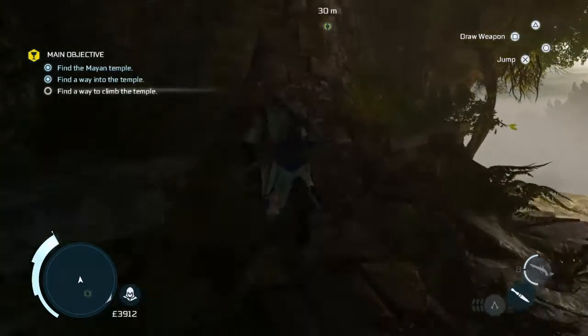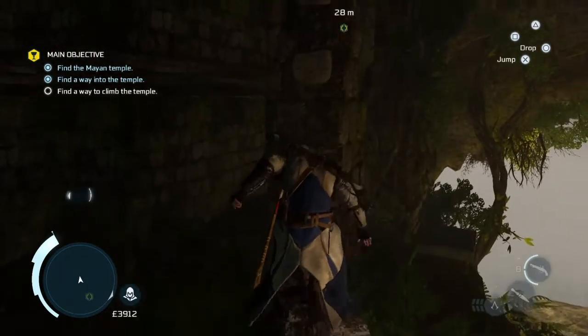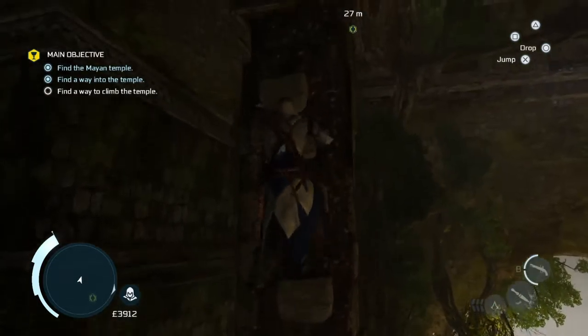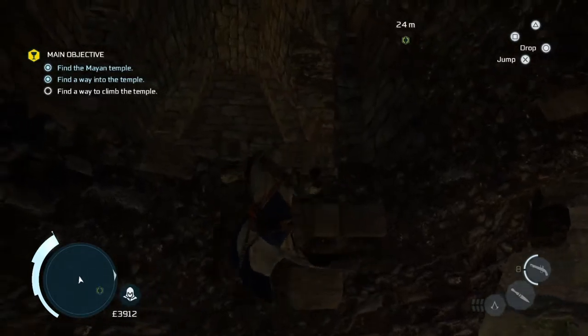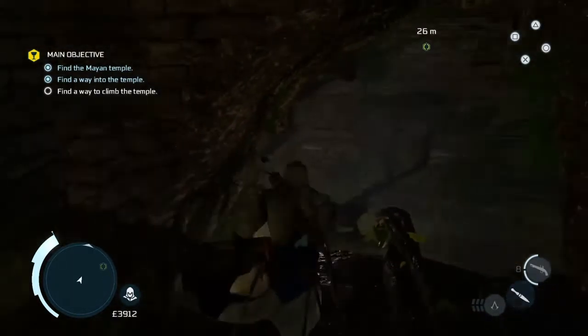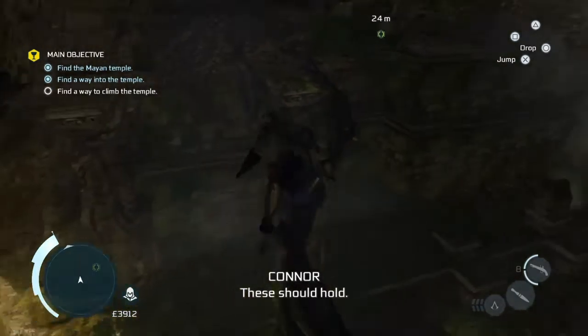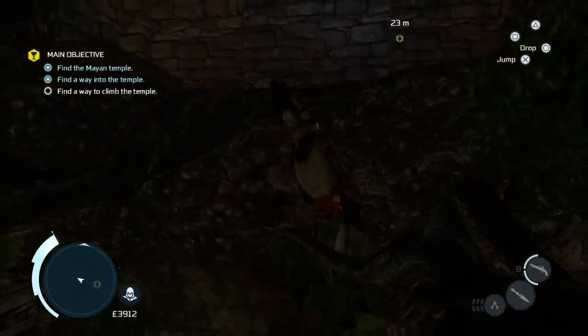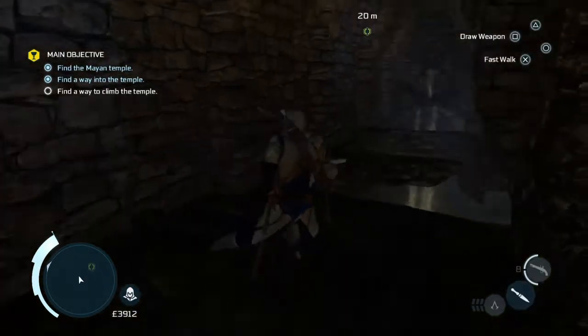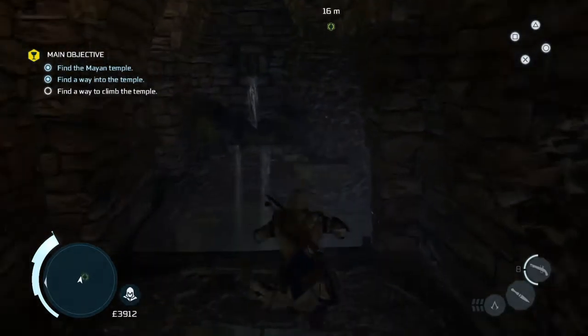Of course you do. So you climb up this bit of rock here and jump to the pillar — climb up those bricks. Turn to the right and you'll see some branches. Climb across the branches and back up onto the platform when you can. There you go. Turn to the right and jump across these two blocks.